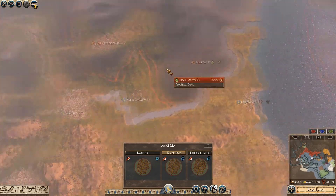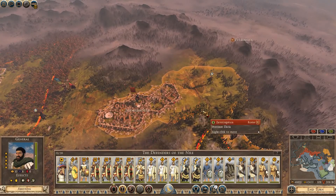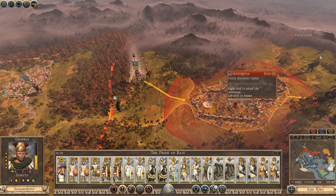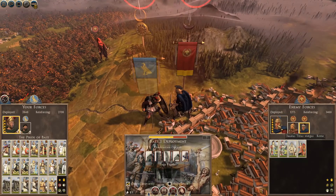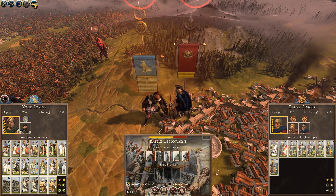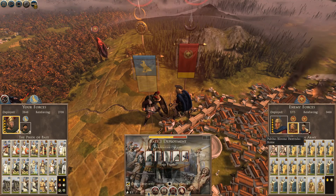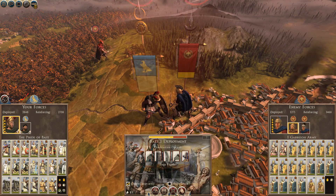The first thing we're going to do is come in and take Zara Gusta. Wow — they've got 3 garrisons here. Where's the 3rd garrison come from? Okay, looks like we're going to have a really good battle here — 2 on 2 armies.